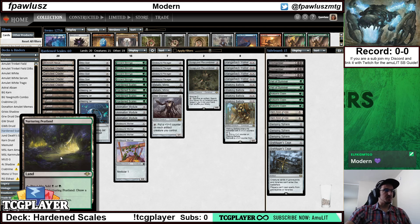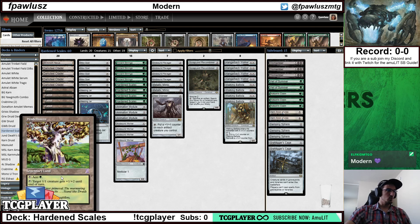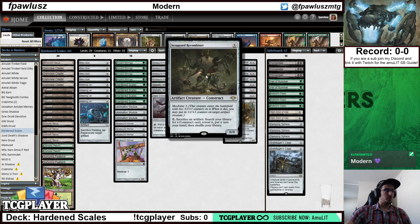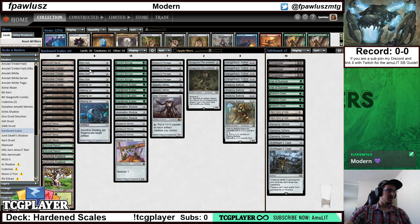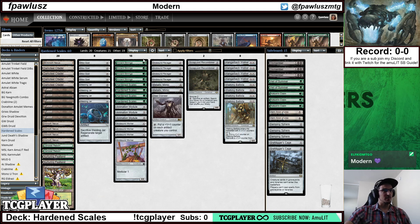In the past this deck played Horizon Canopy, but Nurturing Peatland is a strict upgrade because sometimes you take one less damage. We also have one Pendlehaven, which can grow your 1/1s into 1/2s, a bunch of Gemstone Mines, and Forest — which still works because of all the Ravager, Recombiner, and Steerings synergies. And Mox Opal — that's a synergy right there. That's pretty much what the main deck looks like.